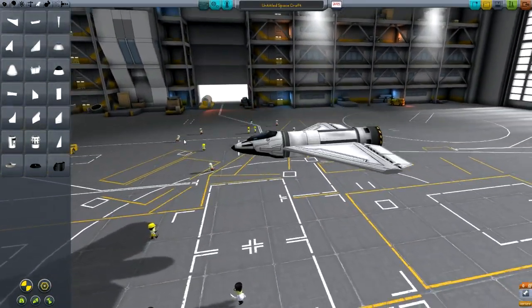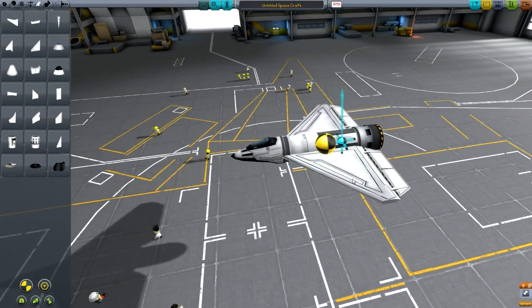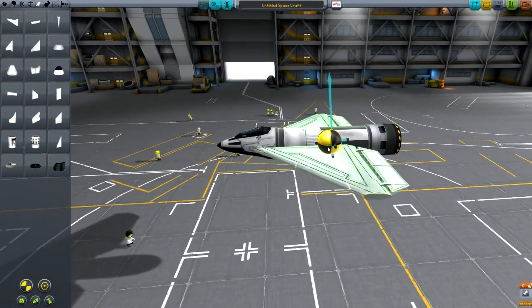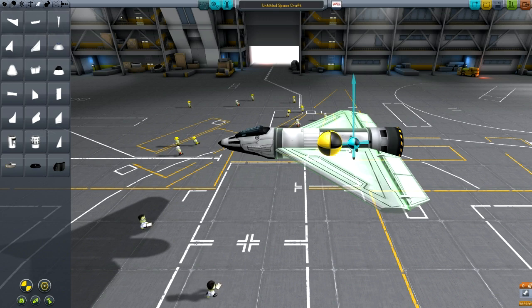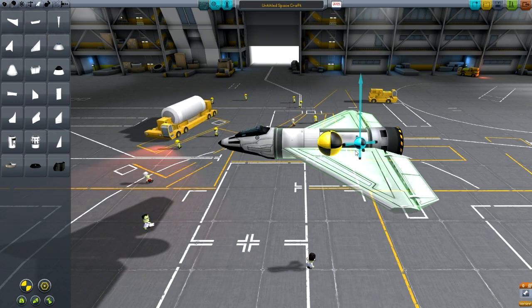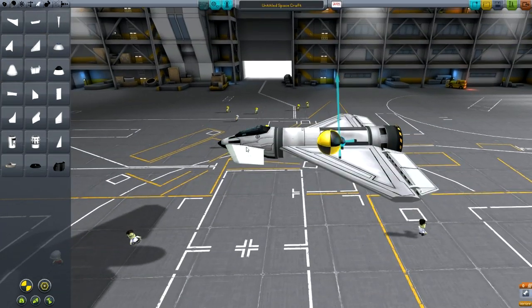From here we need to work out where the center of mass and center of lift are going to be. We can toggle those indicators on with the buttons down here. Now we can either try and move the wings forward so that the center of lift is just behind the center of mass, because that's where you'll get the best balance of maneuverability and stability. You definitely don't want it to be in front or you won't be able to control your plane, and if you put it too far back it'll be difficult to take off. Adding winglets at the front is generally the best idea, because it also gives you an extra control surface.